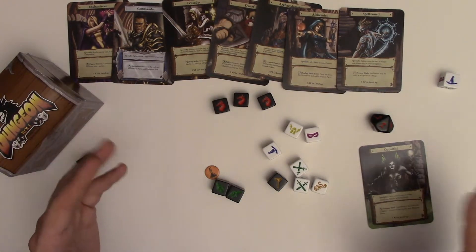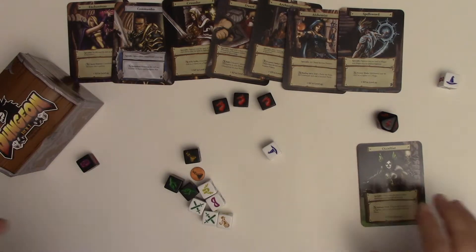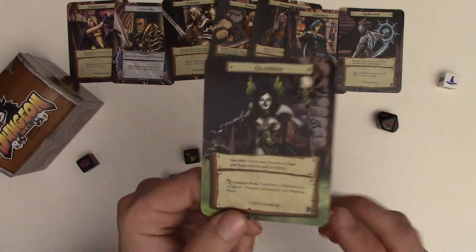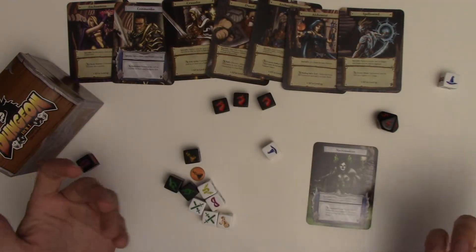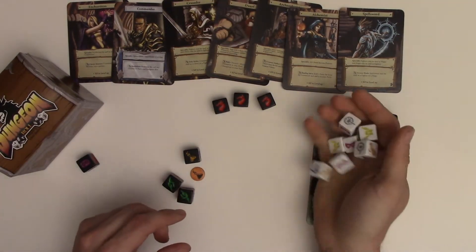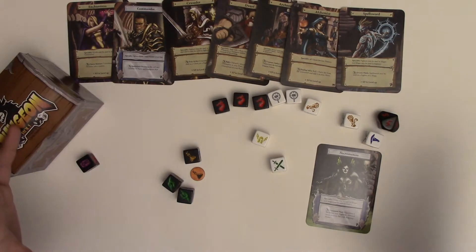When you're done with your dungeon — let's say you made it to level four with only one guy left and you think now's a good time to leave — you leave the dungeon and take four experience point tokens to put by your character. Once you hit five XP, you flip over and become a more powerful version of yourself. Play then progresses to the next player; they roll up their party and you roll for their dungeon. You get three chances at the dungeon in total, and whoever has the most experience points at the end wins.